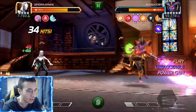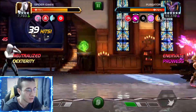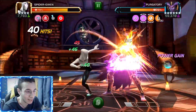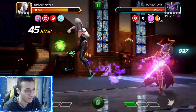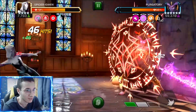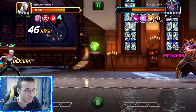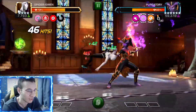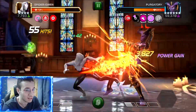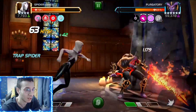With Spider-Gwen we can innervate her and prevent her from gaining power when we hit her. Also, if she gets too much power, Spider-Gwen's ability automatically evades unblockable special attacks. You can see right here we evade her SP2 — it's like one or two hits, so it is possible to evade.